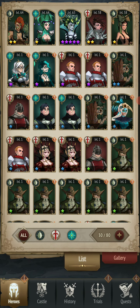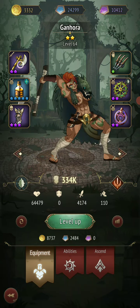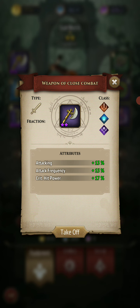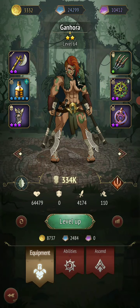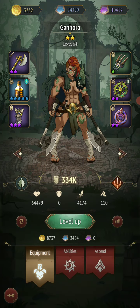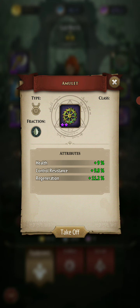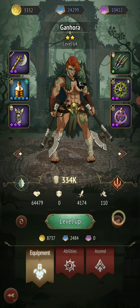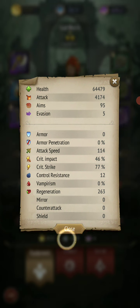Start off with Genora. Her equipment is basically crit and attacking, a little bit of health and accuracy, a little bit of energy, more crit, control resistance, regen, accuracy and crit. So these are her stats — fairly strong, does a really good job of crit.